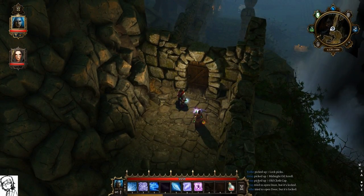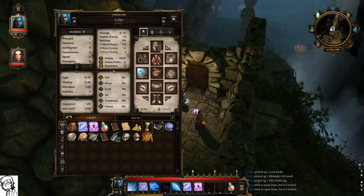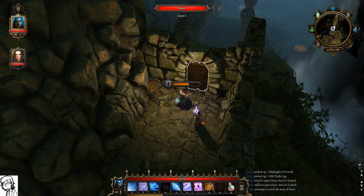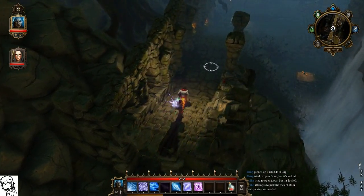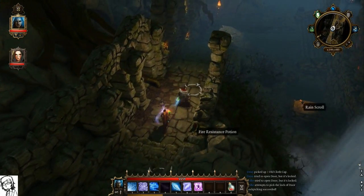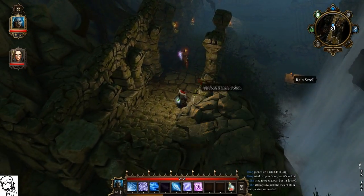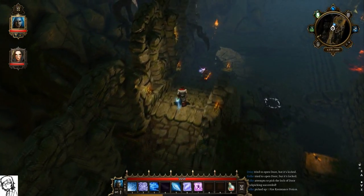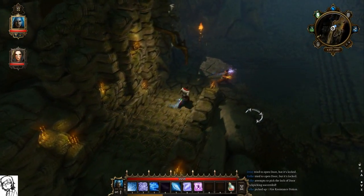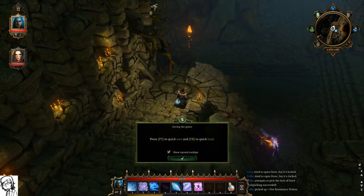Let's try the lockpick — items — lockpicks. Unlocked! I used the lockpicks though, they're now gone. Maybe we should have used the — oh, fire resistance potion! Get that! Double it up with the wet spell — oh, cast rain. I got a rain scroll over here. F5 to quick save, F8 to load. F5 to quick save — smart!